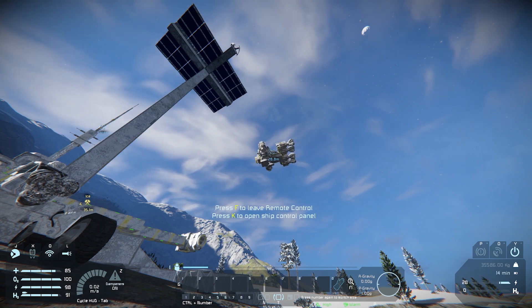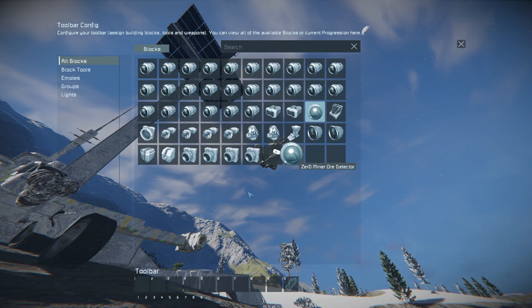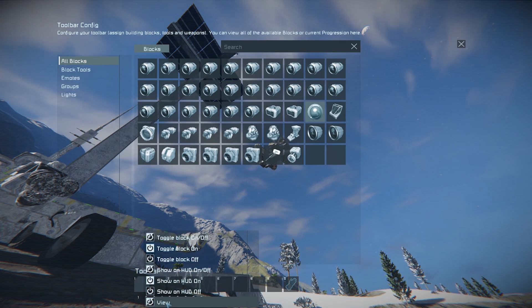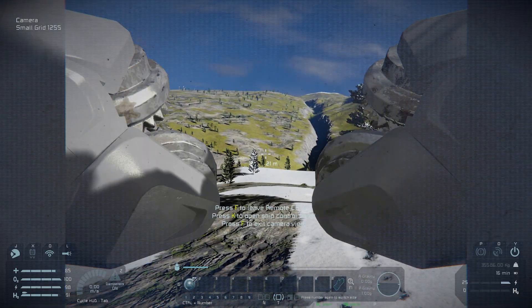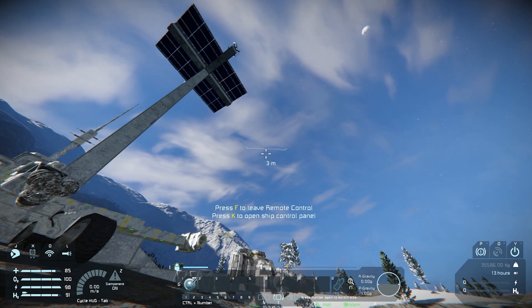If you wanted to actually see where the ship was, press G to edit your toolbar like you would in any ship. Find the camera we placed earlier, drag it onto the hotbar, and press 'view' as the function. So whenever you're in remote control you press 1 and you can now see from the camera. Press F to exit that view, and you can slowly bring the ship down and re-dock it.